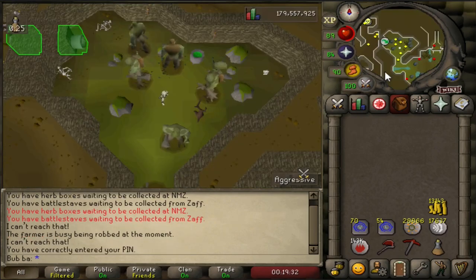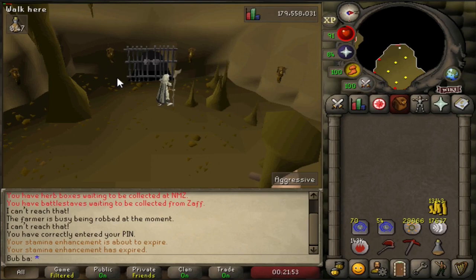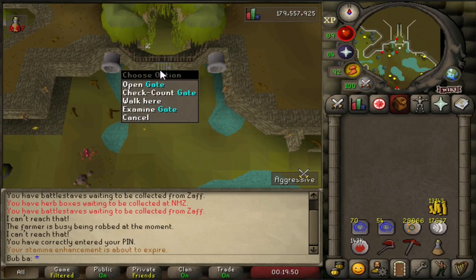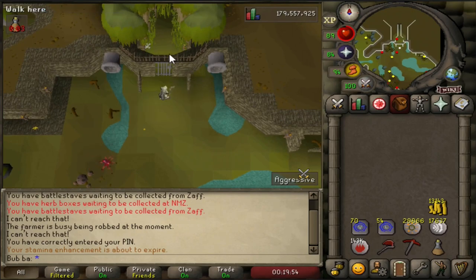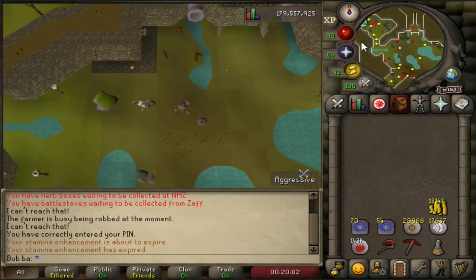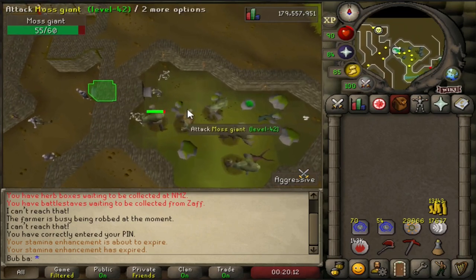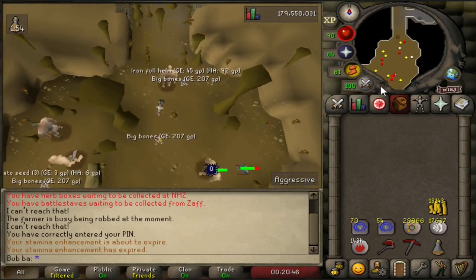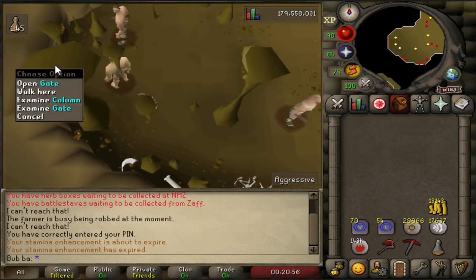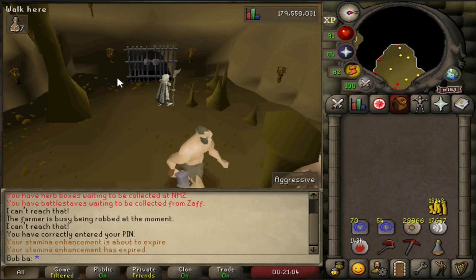As honorable mentions: Obor and Bryophyta, the hill giant and moss giant bosses. I didn't include them as main methods since you can't camp them consistently — you need keys. But killing hill giants and moss giants is a great way to train, and if you're lucky enough to get keys both bosses have excellent drop tables with plenty of rune items and other good drops. They're great for early beginner money if you can get a couple of keys in the first few hours, and rune item drops are solid upgrades too.